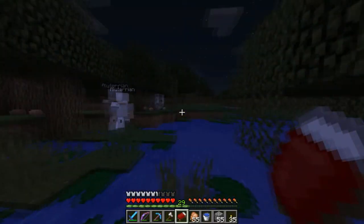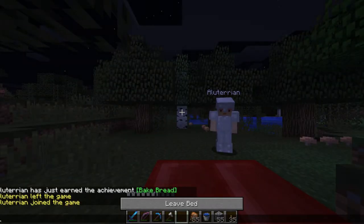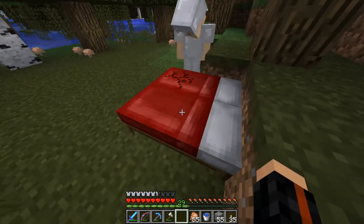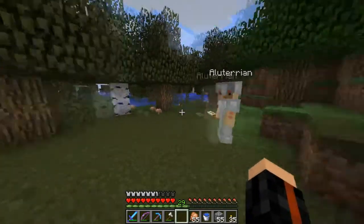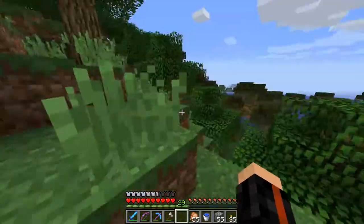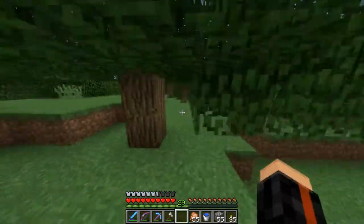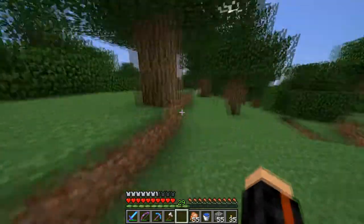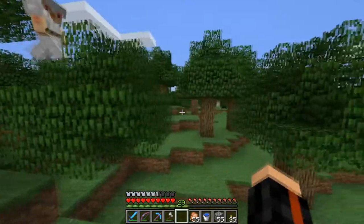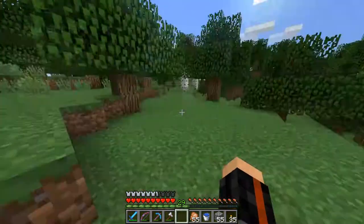Do we just place beds and sleep before the monsters spawn? Death to the babies — they looked at you funny. I wish they would drop baby meat. I wish cows dropped veal when you killed their babies — veal tastes better because of extra pain and anguish. And I wish you could eat chicken and eggs together in a meal. You can't eat eggs in Minecraft.